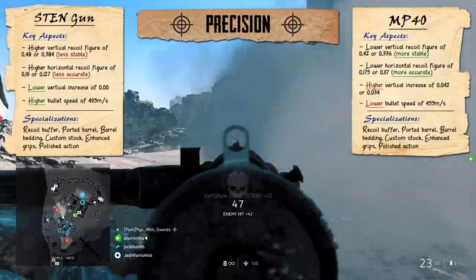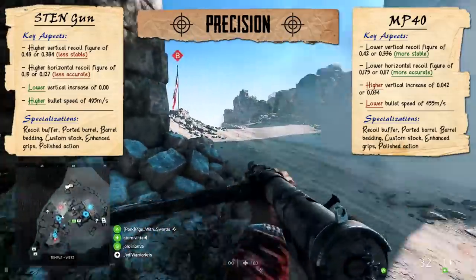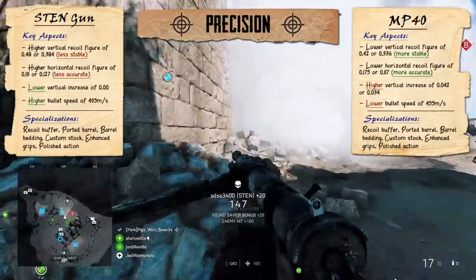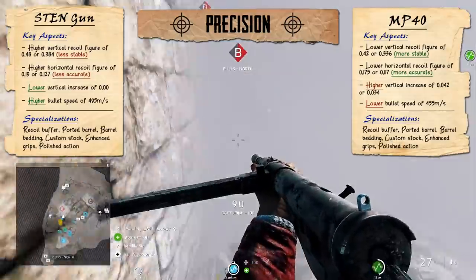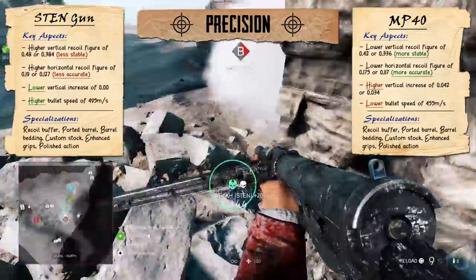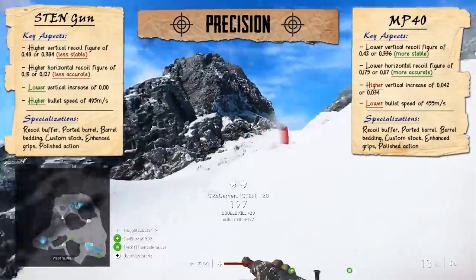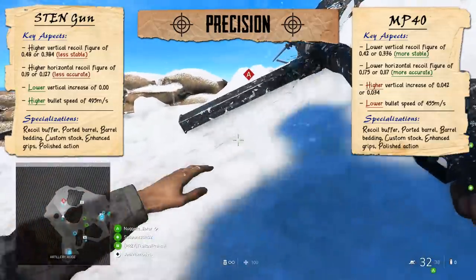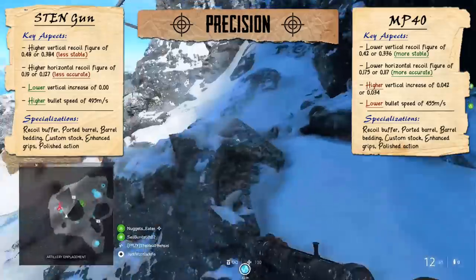This nicely leads onto horizontal recoil, and just like with the vertical kick, the MP40 is going to be superior here with a lower side-to-side recoil value of 0.175, making it a slightly more accurate gun — roughly about 8% less horizontal recoil than the Sten. The Sten gun's slightly higher value of 0.19 can sometimes make it seem a bit less precise, especially when you're up against an opponent in the distance. Though neither of the recoil patterns are particularly bad, especially compared to some of the faster-firing SMGs in the medic class. Both weapons also have access to the recoil buffer and ported barrel specialisations, reducing some of that vertical and horizontal recoil to make them seem even easier to aim with. But because they both have the same specialisations arranged in the same format, these aren't going to give any particular weapon an advantage over the other.